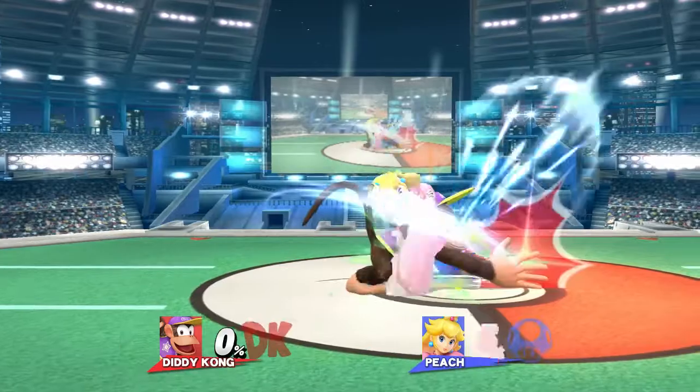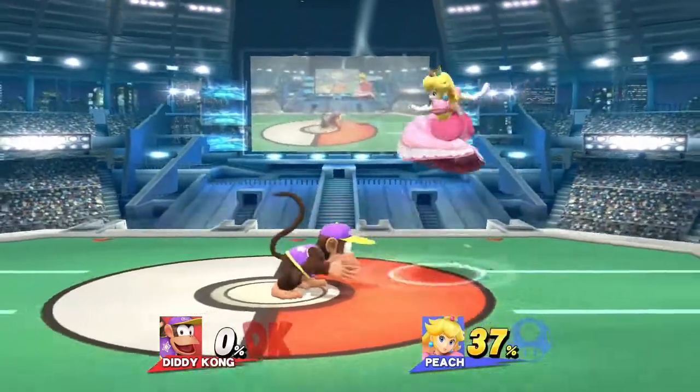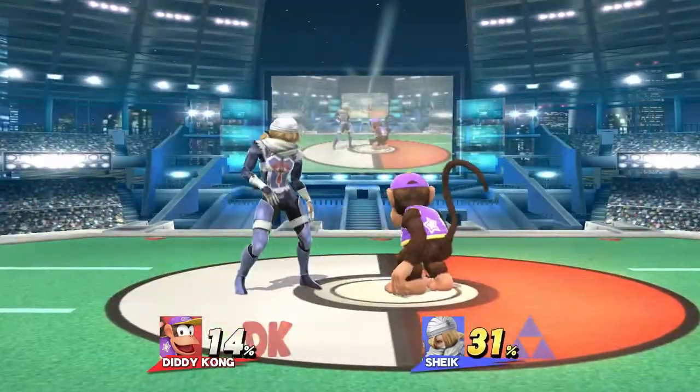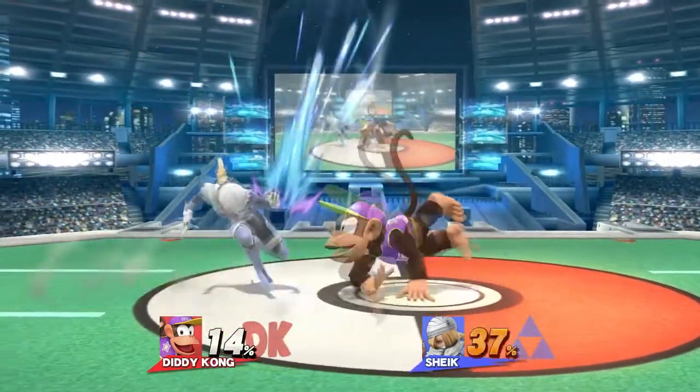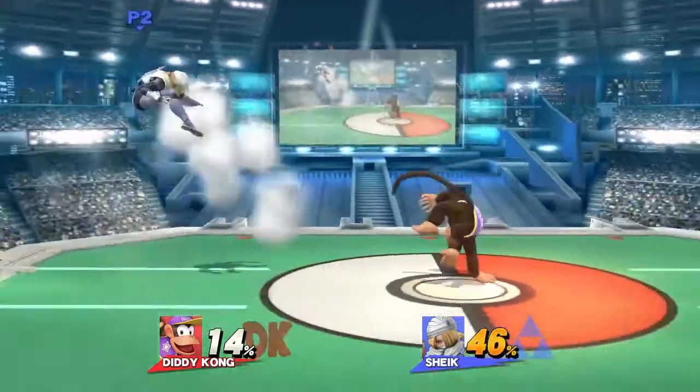Floaties will shift your percents down between 10 and 20% depending on their weight and floatiness. Fast fallers means you need to be careful about them falling and hitting the ground and being able to shield attacks at low percent. But it also means the combo into down smash and up smash will last a little bit longer because they're going to stay closer to the ground.